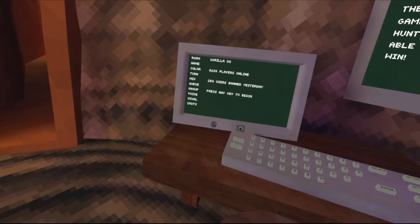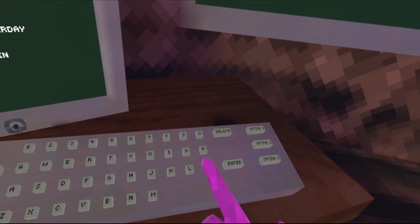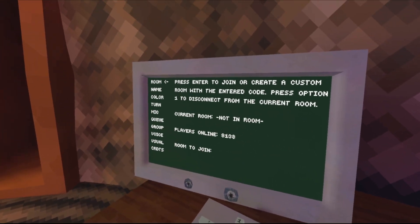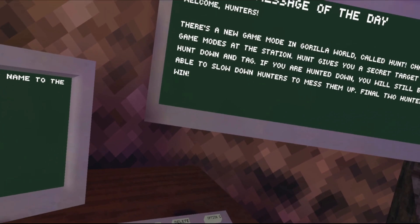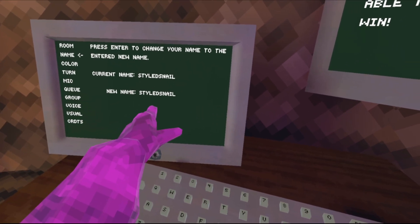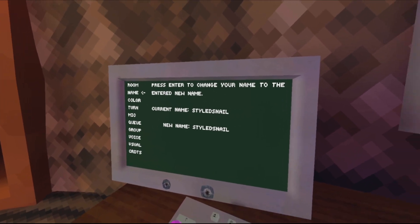Hey guys, Styled Snail here. We're going to go through all the settings for any new monkeys so you know what you can change in the game. So first thing, your name — you can change your name. The max character limit I think is 12... so it's 13. You're going to have up to 13 characters.